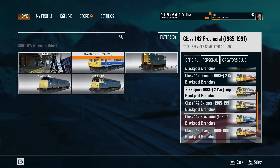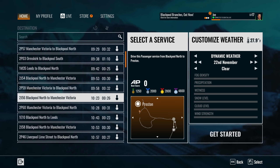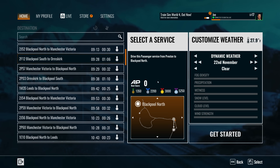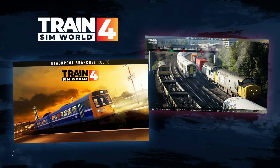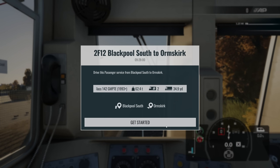We'll go for the Skipper livery because I love it. We're driving Blackpool South to Ormskirk, which takes an hour and six minutes. We're not going to be driving the full route because we simply don't have time in a one-hour video — we'll do it in two halves. We will drive from Preston to Ormskirk in a separate video. So we're having a look today at the Blackpool South route to see what it has to offer.